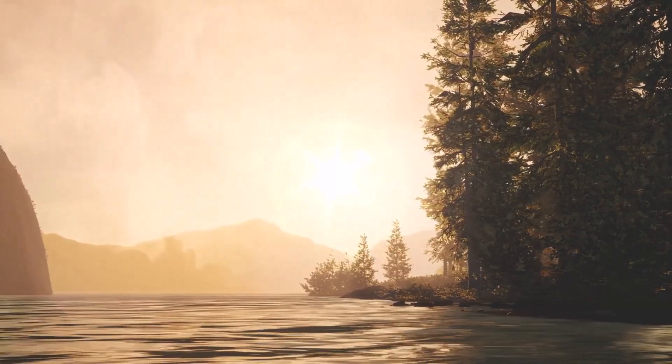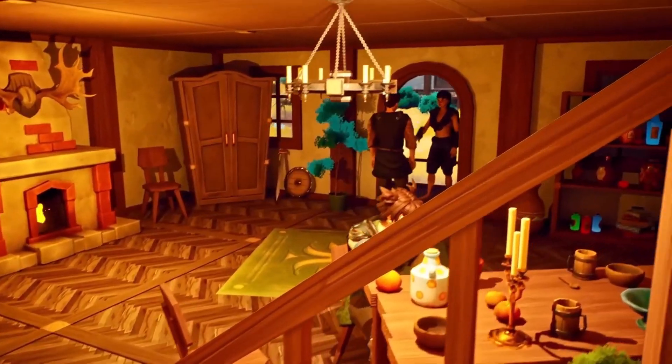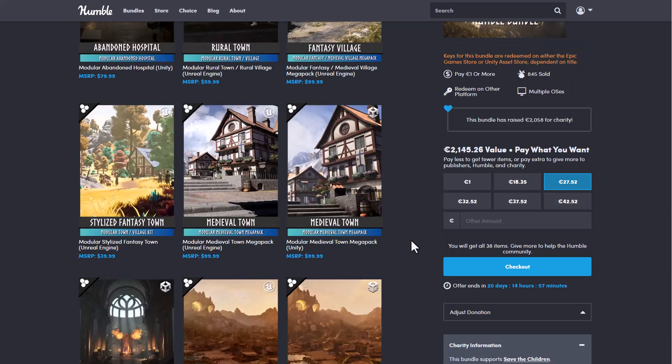As we already know with Humble Bundle, every single thing that you purchase — or any amount that you donate — a portion gets donated to charity. The charity selected at this point is the Save the Children charity, which I believe a lot of you may want to check out.